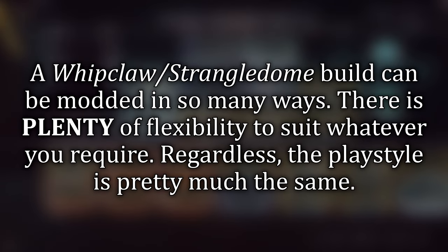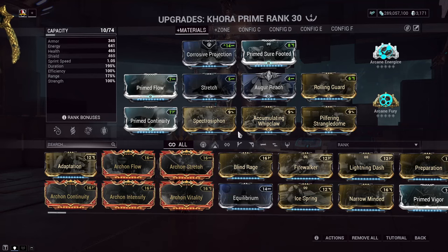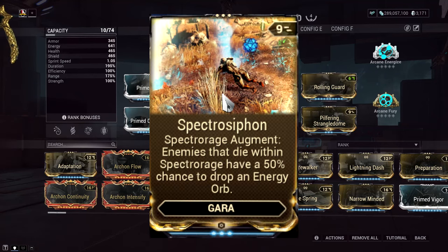Enough about abilities — let's talk builds. Khora has so much room to flex into whatever the user needs; it's crazy how many different builds, varieties, and versions exist, but they all boil down to the same gameplay and style. For my build, I went with a triple augment focus. Spectra Rage, as mentioned earlier, gives us a way to benefit energy returns. This is going to be a zone-control heavy build, so abilities that cater to that playstyle like Dispensary will help. I'll be placing the Spectra Rage ability within the Strangledome, and enemies killed within it will drop extra energy.